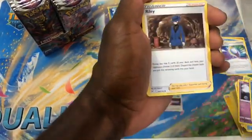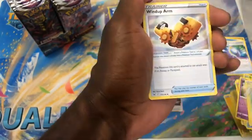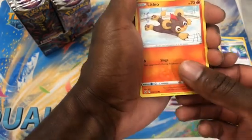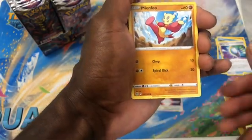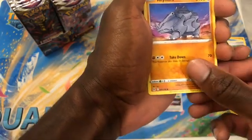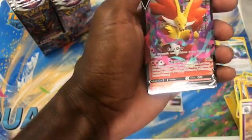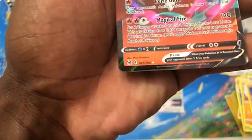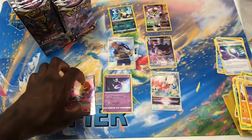Pack twelve: Fighting Energy, Riley, Nuzleaf, Wind-up Arm. You have me watching, working out, getting the gains. Litwick, Mienfoo, Snover, Rhyhorn. Reverse Malamar into Delphox VSTAR — this card is pretty interesting. Two energy, this Pokemon in the Lost Zone — that's kind of cool. I'll definitely hold on to that.